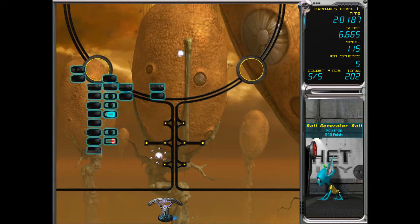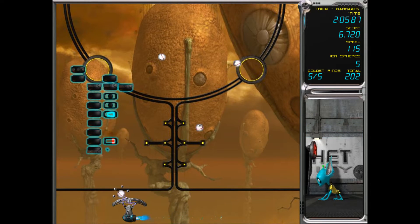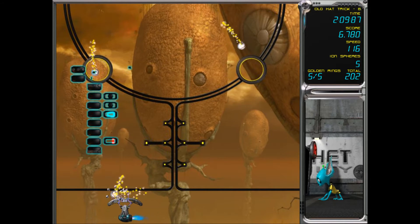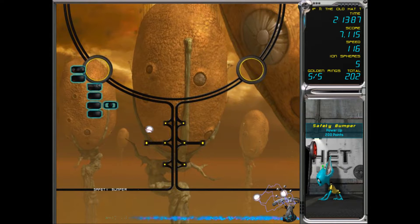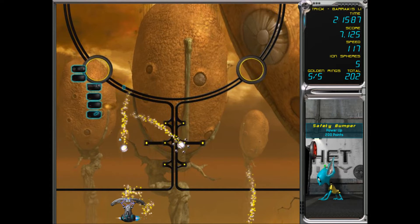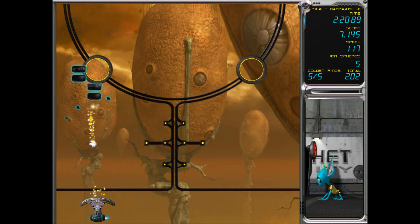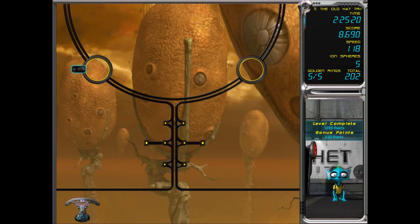This item generates balls, so that means we can have much more - but we also have to juggle more as well, which will make it very difficult. We've got a safety barrier, or we did anyways. We lost our generator ball, but that's okay because we've almost finished this level. And that took quite a while.